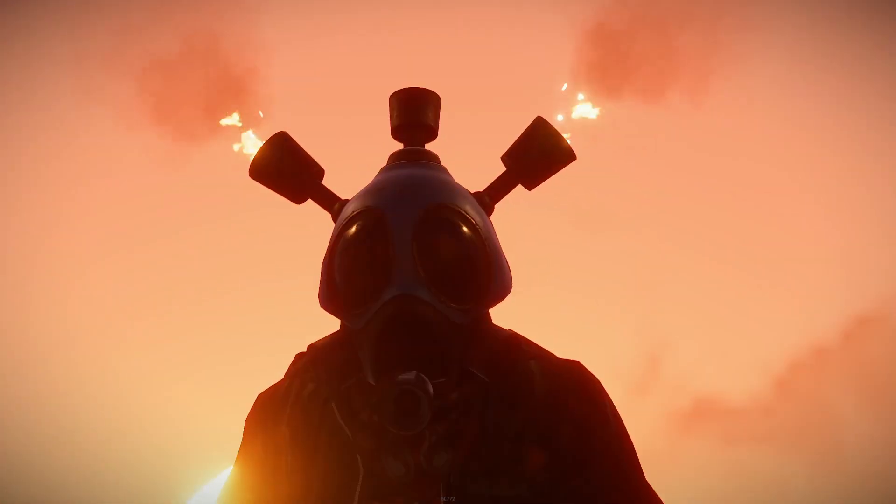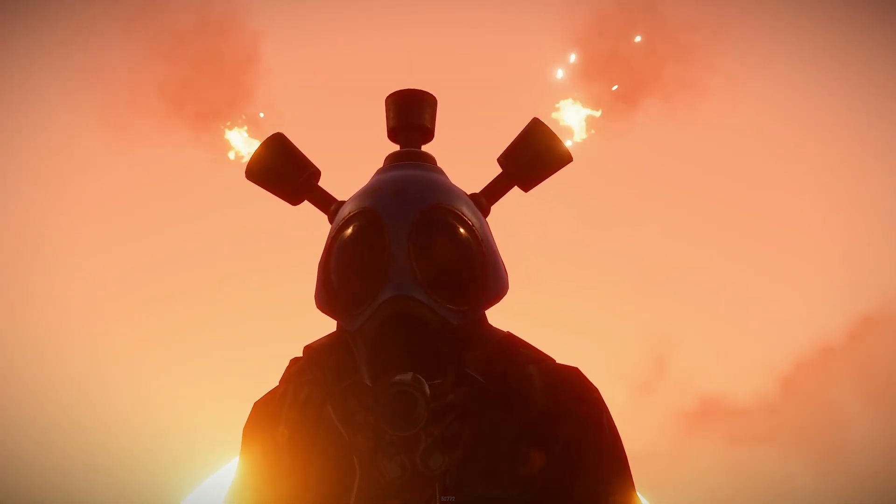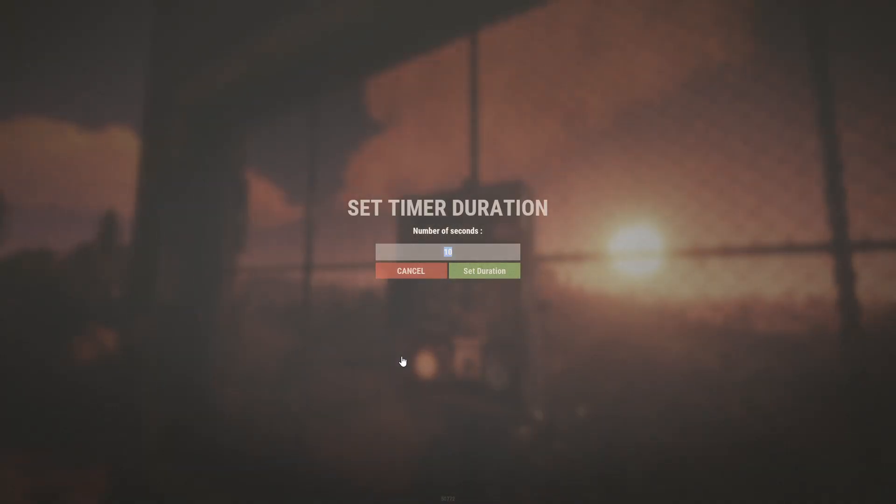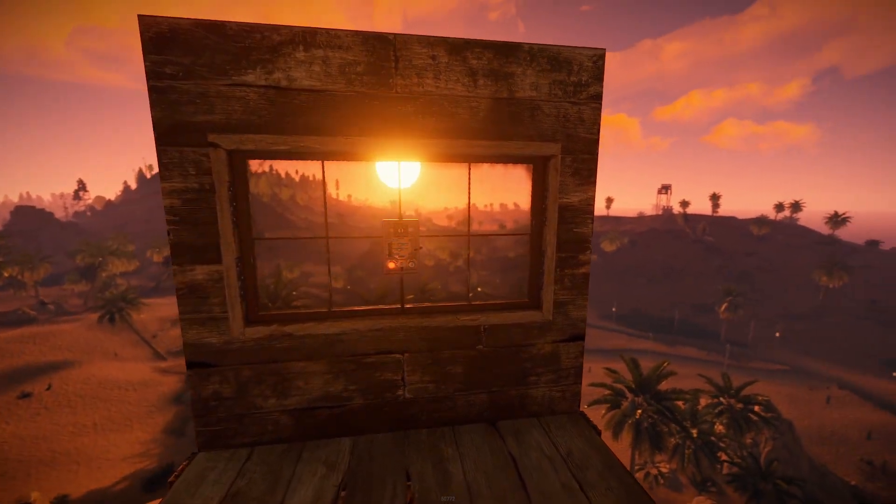What's up scrubs and scrubettes? My name's Gail. Welcome to the Rust Power Minute — 60 seconds on the clock to teach you everything you need to know about a given Rust component, coming at you every day until we're done. Lucky last on the power source list, we're looking at solar panels.